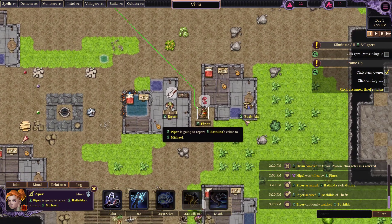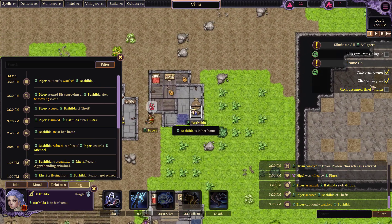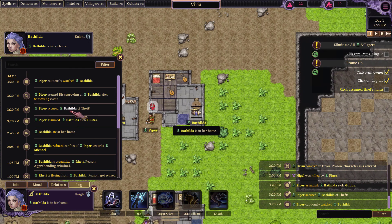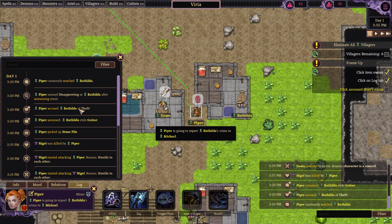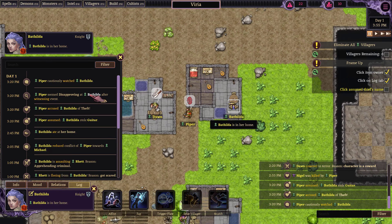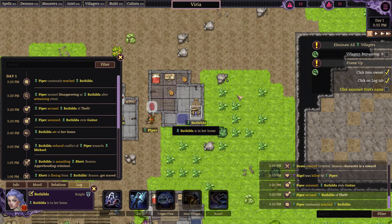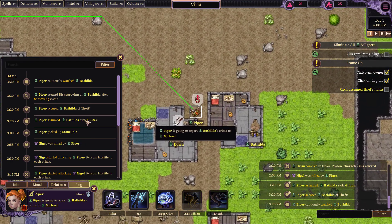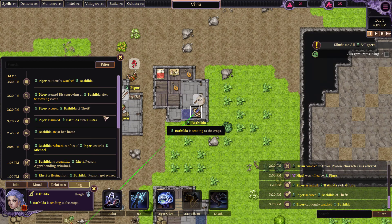Click the item owner, click the log tab, click the assumed thief's name. We're disapproving. We have clicked the assumed thief's name. She did. No, that was dumb. Whatever.